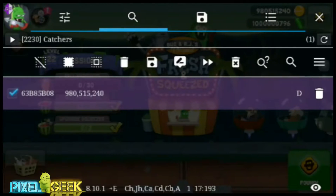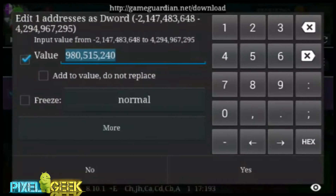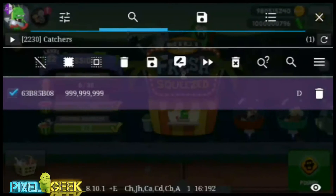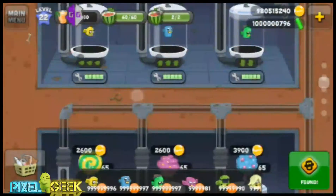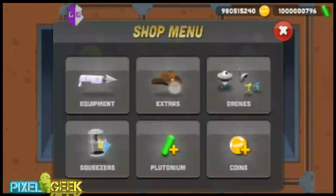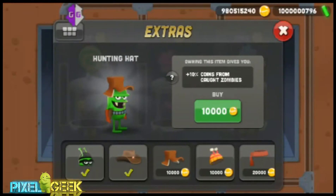Here it is — I'm going to change this amount to the max amount. Close it and buy something with it. Go to the shop, buy some extras, buy the hat.